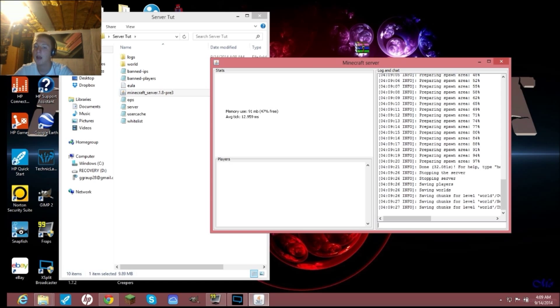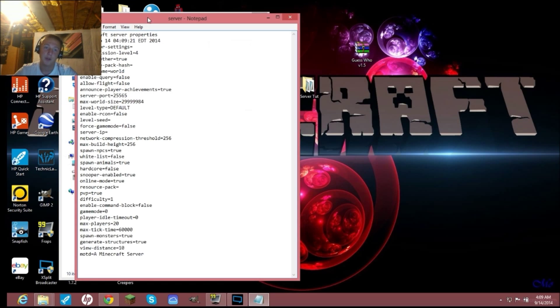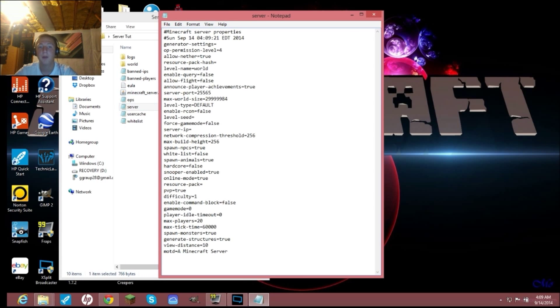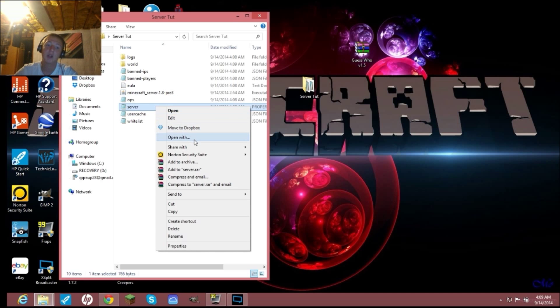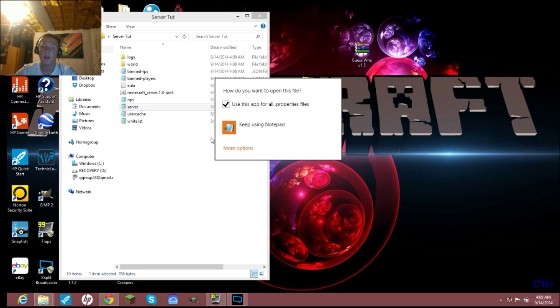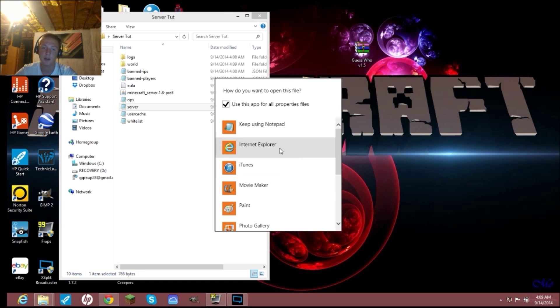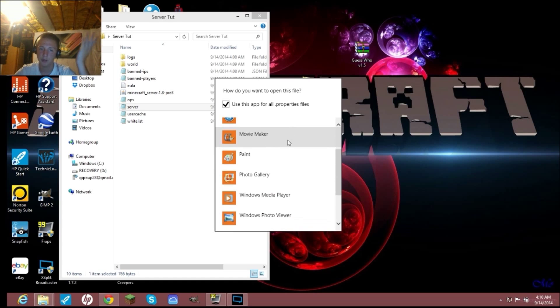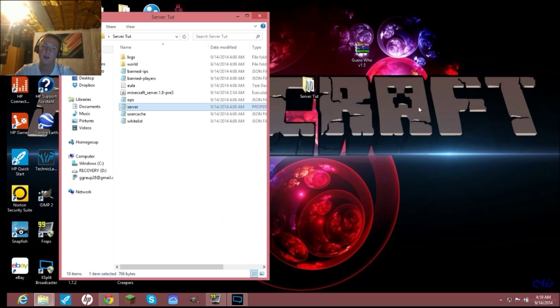Once you do that, you'll have a folder that looks like a normal server. Go to the server.properties file and double-click it. If it doesn't open in Notepad, right-click, choose Open With, and select Notepad or WordPad. If it's defaulting to something weird like Internet Explorer, just click 'Keep using Notepad.' Notepad works best.